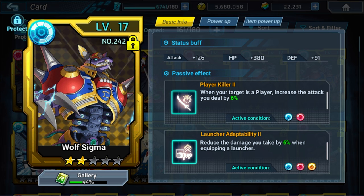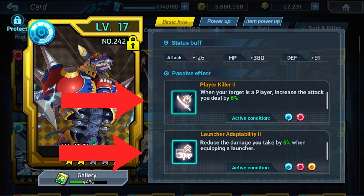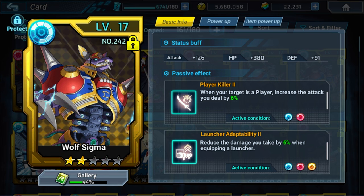You see a stats buff — attack, HP, and defense — so they add to your character's overall stats. You see two passive effects; now not all cards will have two passive effects, but this has Player Killer 2 and Launcher Adaptability 2, and some of them have different activation requirements. The activation requirements for Player Killer 2 are to have a blue card and a red card active on that specific unit. And then if you also want to add Launcher Adaptability 2, you would need to add a yellow card on top of that to trigger all three.